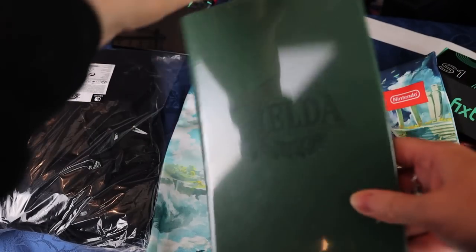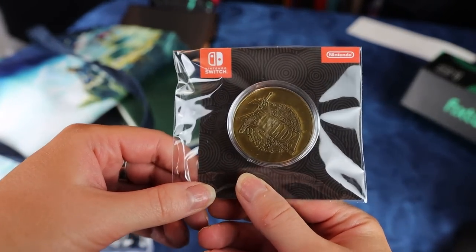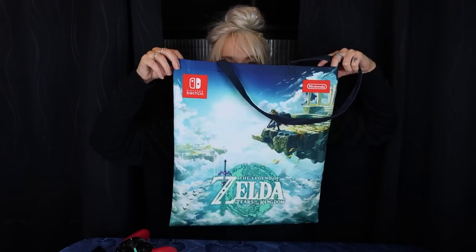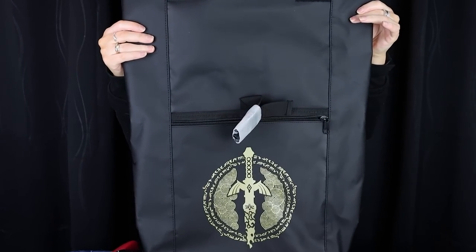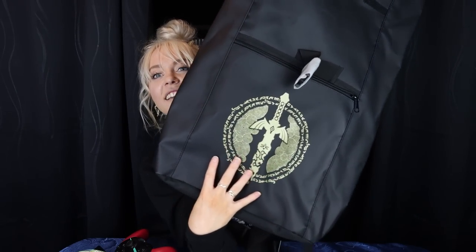There's also a new notebook — I'm currently using a God of War notebook so I'll use this one after that's filled. A Zelda Tears of the Kingdom gold coin, pretty cute. A drinking bottle. And an awesome tote bag. Thank you so much Bergseller for always sending me stuff. And one more thing — it's pretty big — a backpack!